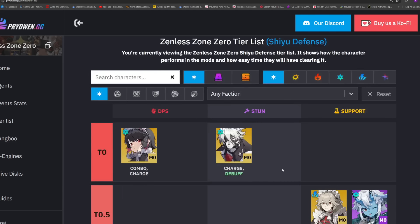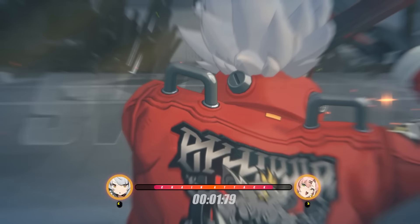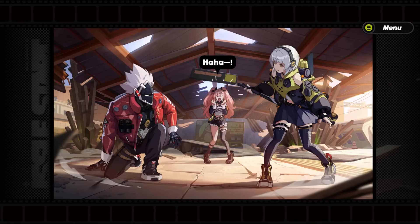Since you're getting Soukaku for free, going for Ellen is a no-brainer — she's already super strong. If you found this helpful, consider leaving a like and subscribing. We'll be doing a lot more Zenless Zone Zero content as well as Wuthering Waves, Honkai Star Rail, and Genshin Impact. See you in the next one.